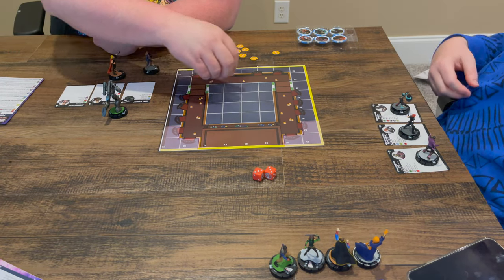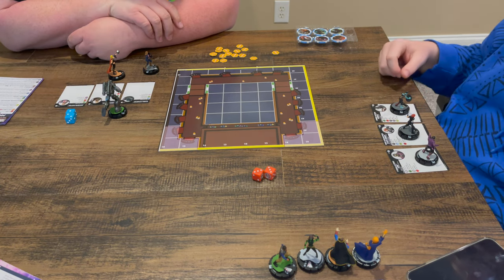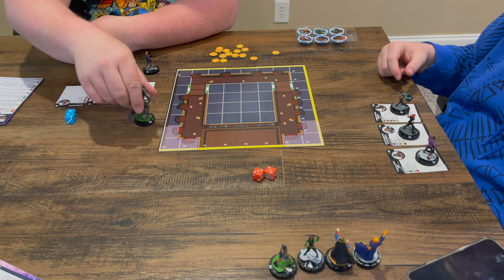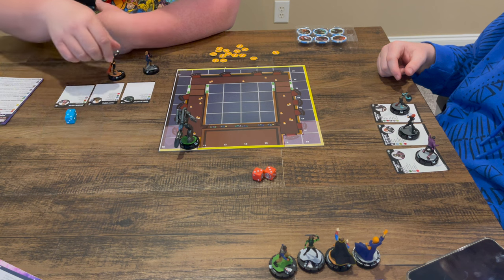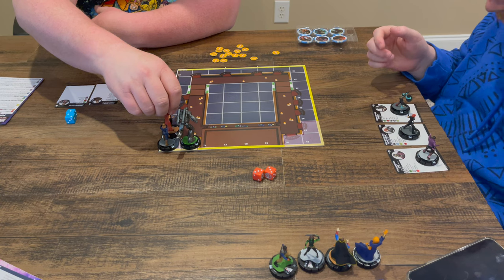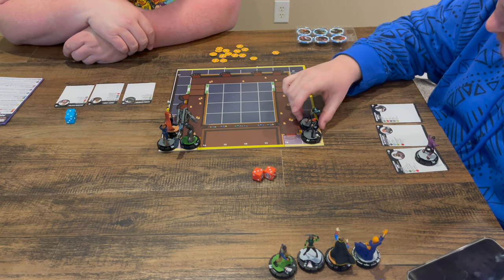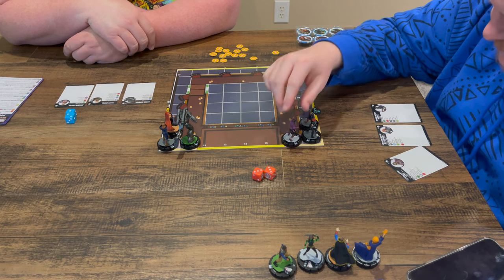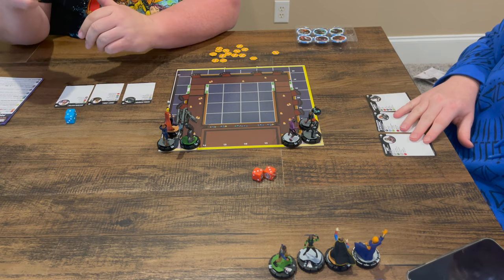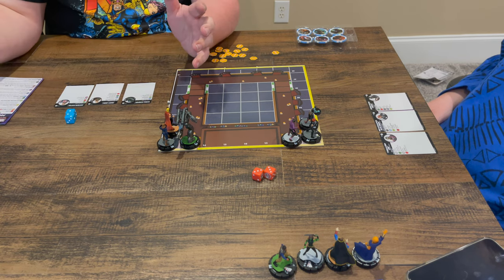Looks like Corey got that roll. So Corey, you don't get to make a decision because it's tile 1A. Jason, you get to decide your starting corner. Jason is playing on the side of the Watcher and Corey is playing on the side of Dr. Strange Supreme. The story behind this is that the Watcher and Dr. Strange are recruiting heroes and villains to capture the Infinity Stones.